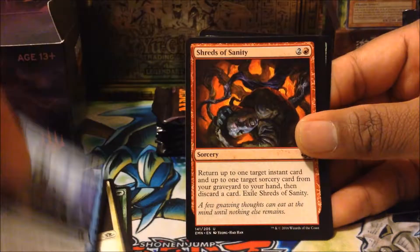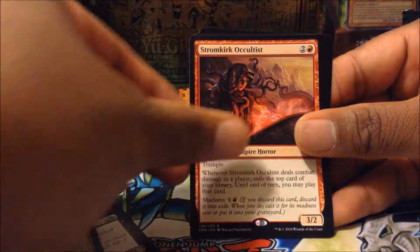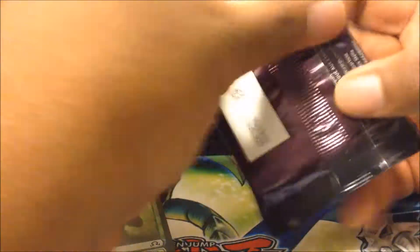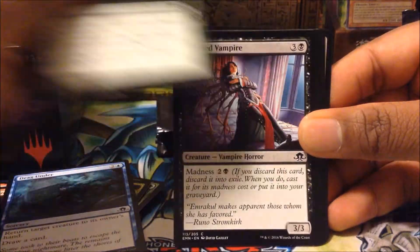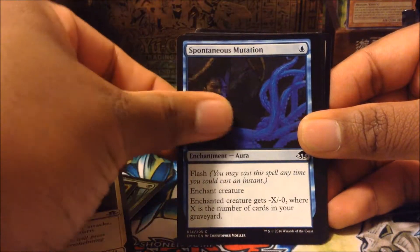Four or five packs to go, guys. Next pack: Prey Upon, Waxing Moon, Borrowed Grace, Circumptant Temptation, Bloodbrier, Borrowed Hostility, Cather's Shield, Lunarch Mantle, Fog Walker, Shred of Sanity, Vampire Cutthroat, Ride Down, Stormcrick Oculus, Kessig Prowler, a Checklist, and a Wolf Token.